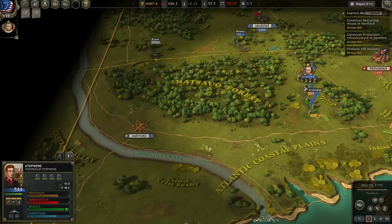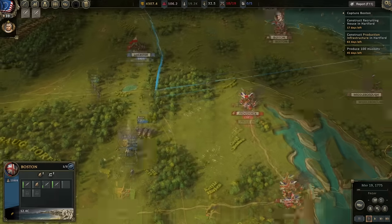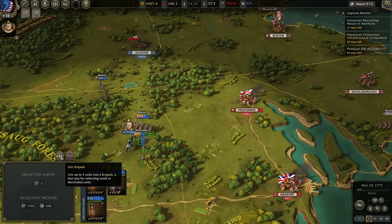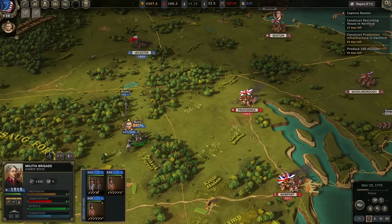We may need to pause for a moment as fatigue and conditioning are going to be a concern. We'll keep 1,800 men at Leicester. If I outnumber Providence by 1,000 men, I think that should be more than sufficient. I think a brigade can have up to three regiments — ideally every brigade has artillery support. If I just let them sit here, conditioning looks like it will recover.